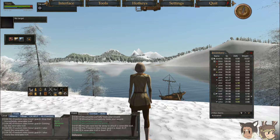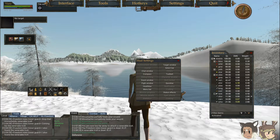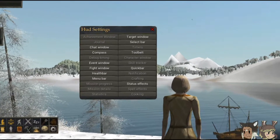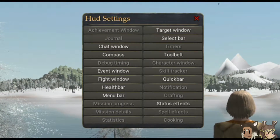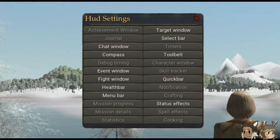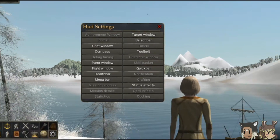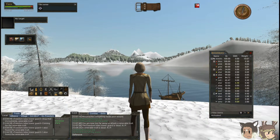Now that we have settings open, I want to show you something. Click on the tools and scroll down to select more. This is the HUD window. It will show you all of the things on the UI that are active, with the white text, and everything that's currently disabled with the gray text. As you can see, there is a lot to this — even the UI. But as for now, this was an extremely basic rundown of the most important things to learn from the UI.